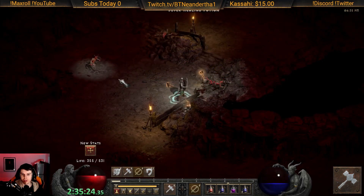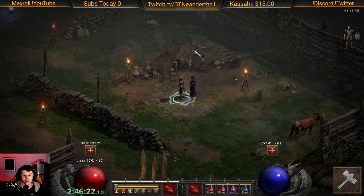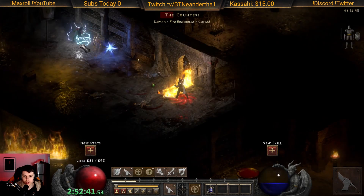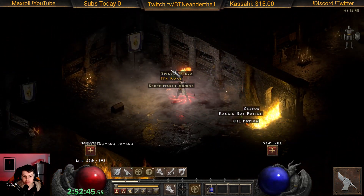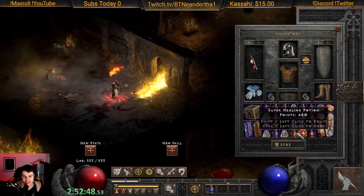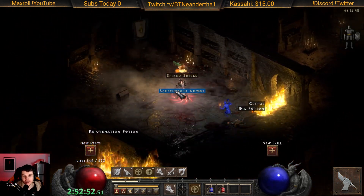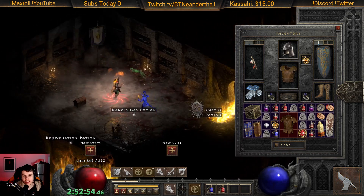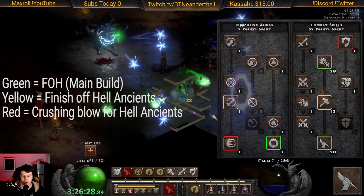Then we did nightmare den and respecced again to fist of heavens. Look at this — we got serpent skin armor Viper Magi from nightmare countess. This has never happened before to me, which is absolutely wild. It rolled 34 res.